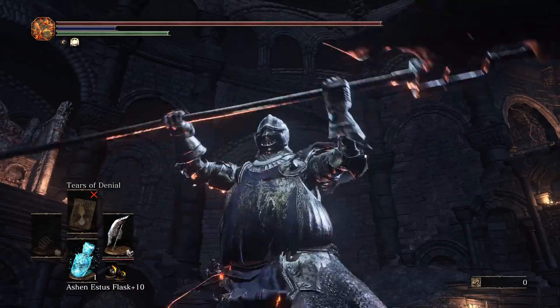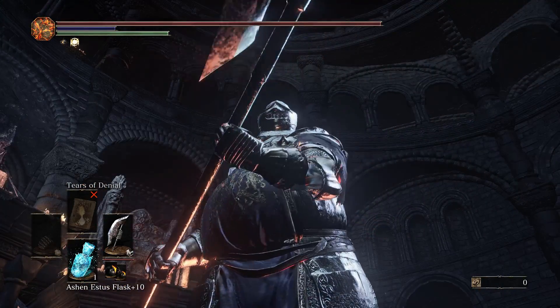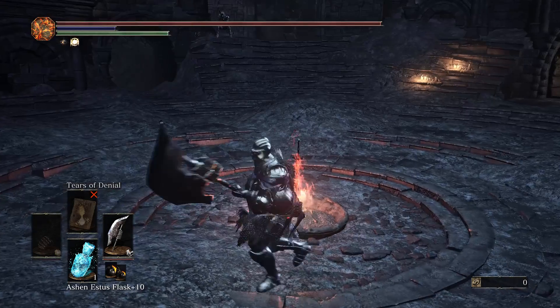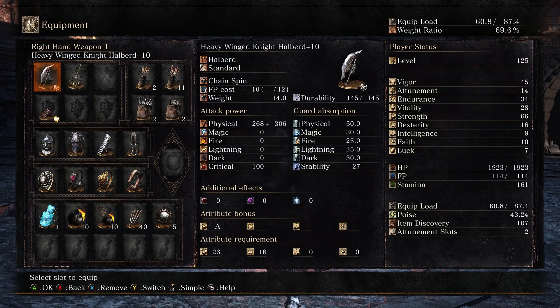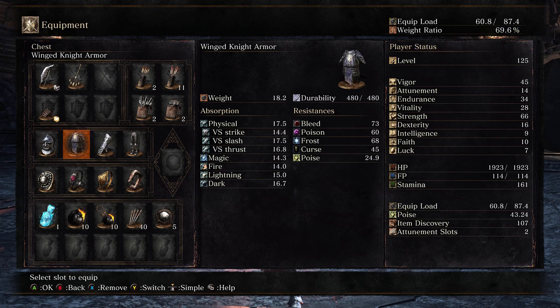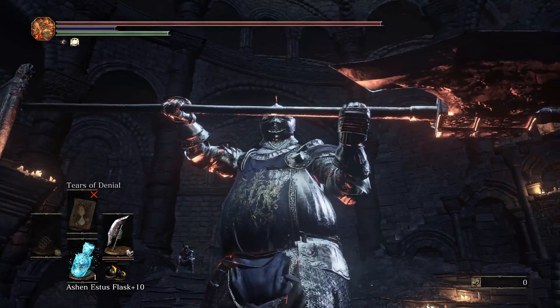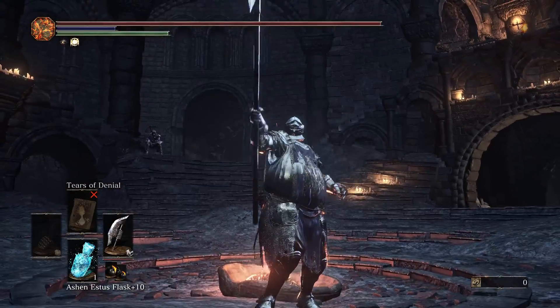Alright boys, those are all the battles that I have for you for today. I hope you guys enjoyed the Winged Knight showcase and appreciated the fact that I went that extra mile to be fat and chubby just in honor of this weapon. Here's the stats again: 66 strength, the minimum dex required for the weapon — it doesn't really scale in dex, especially when heavy infusion is used, so just the minimum. The rest are up to you, but I allocate between vigor and endurance first, then pour the rest into vitality. I did it for the cosplay to be like a Winged Knight, but you don't need to use the Winged Knight armor — it's just a lot of fun. Comment other weapons below and your boy will get through them as soon as possible. Thanks for watching and I hope you're enjoying the series. Goodbye boys.